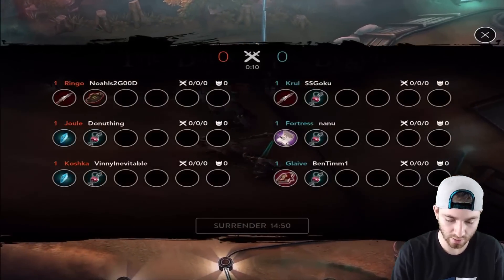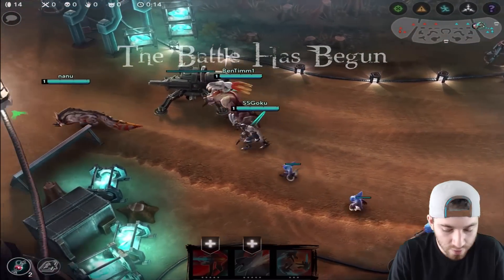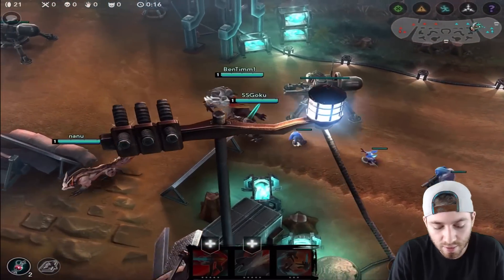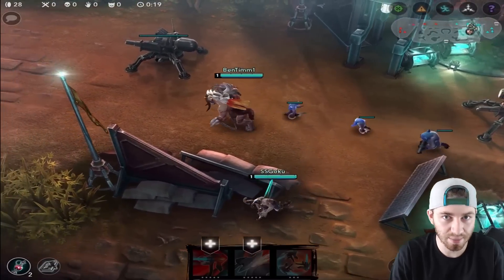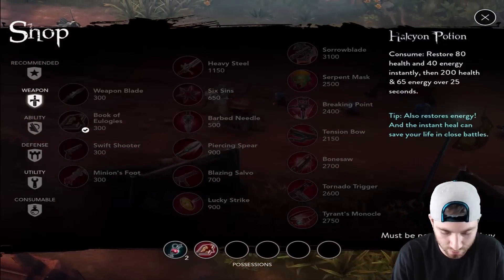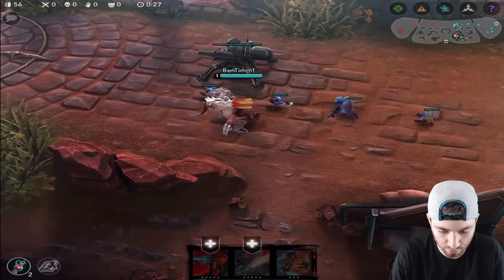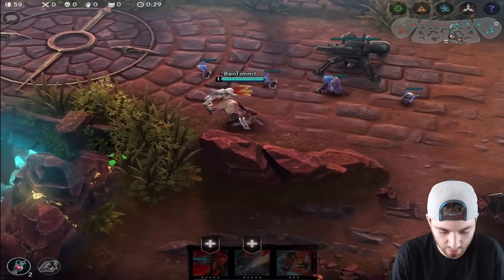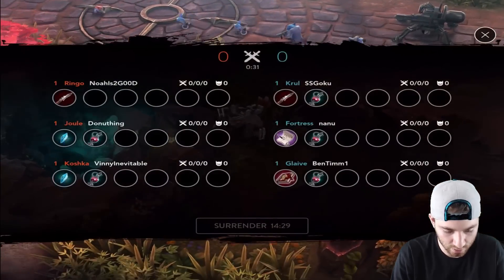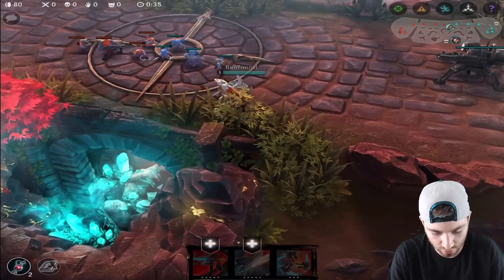So using my power lane Glaive, I think I'm gonna get the Serpent's Mask first, then maybe get a Sorrowblade alongside getting some attack speed. I don't know what to build against them — we'll see how this game plays out. They have a Ringo, a Joule, and a Koshka, so they're pretty strong early game.